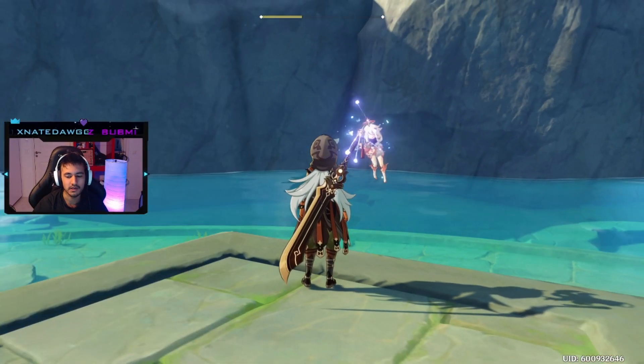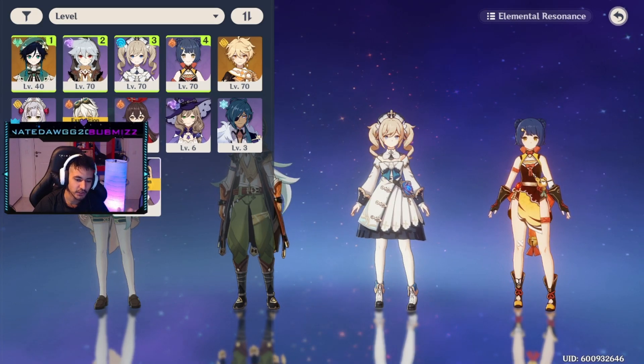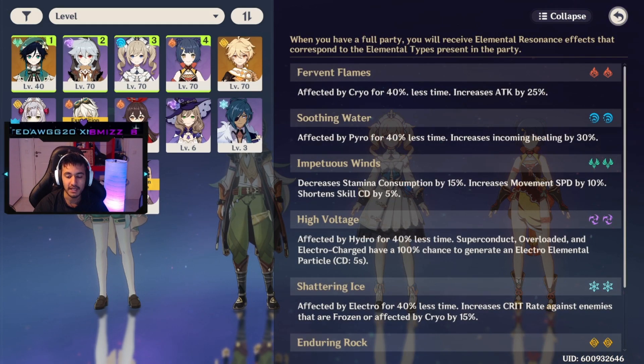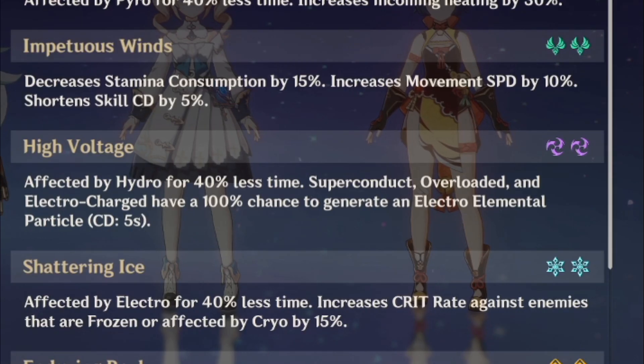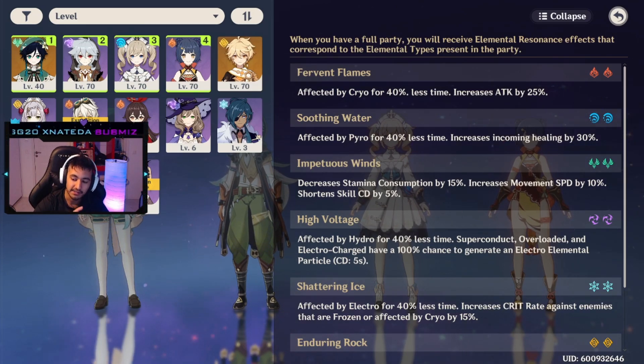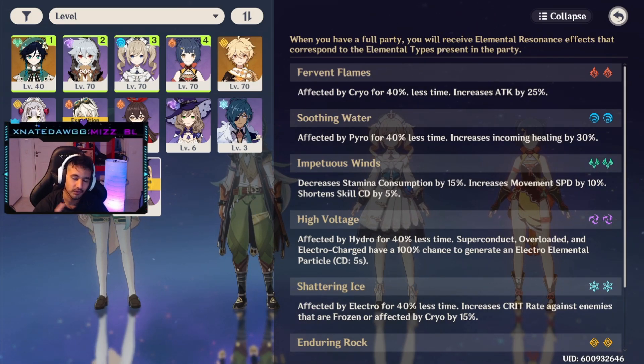If you don't have a five-star, that's completely fine. A really popular option is combining Razor with Fischl. Fischl is a great choice — she loops out her electric birds and increases electro damage. The key thing: if you have double electro in your team, superconduct, overload, and electro-charged have a 100% chance to generate an electro elemental particle. Eating those particles is great for Razor — with his constellation it increases his damage and recharges his ultimate faster. Having Fischl do extra electro damage while Razor focuses on physical is a great setup.